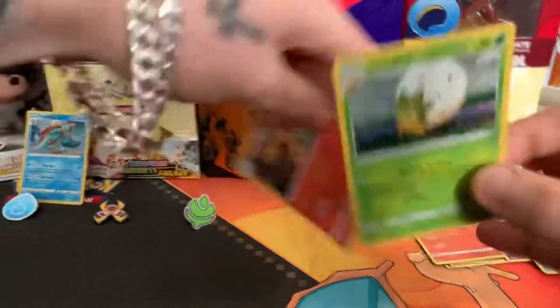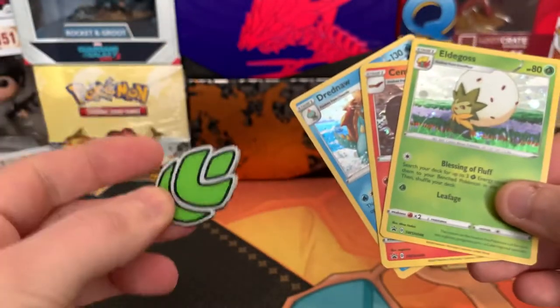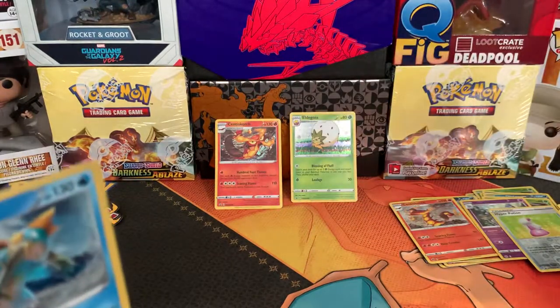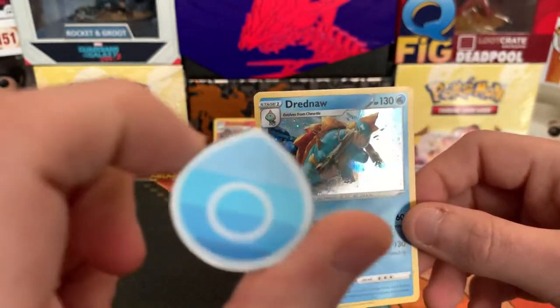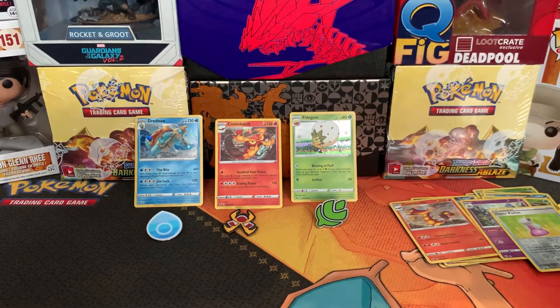That's it for today. If you want to be in with a chance of winning one of these, don't forget hashtag Turfield Gym for Eldegoss, hashtag Motostoke Gym for Centrescorch, and hashtag Hulbury Gym for the Dreadnought. That's it for today guys — hopefully you enjoyed. Make sure to like, comment, hashtag them to be in with a chance of winning. Subscribe and see you later guys. Enjoy.